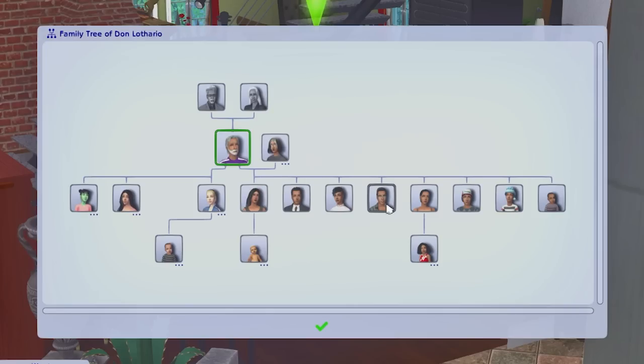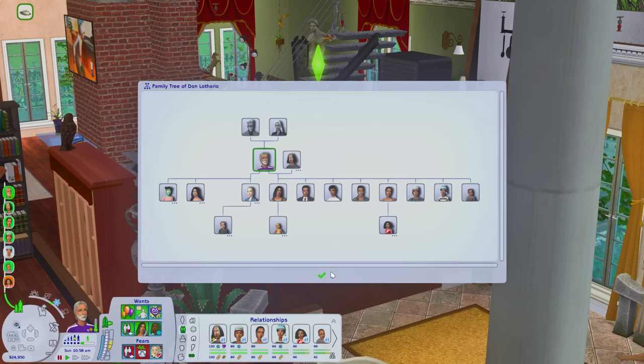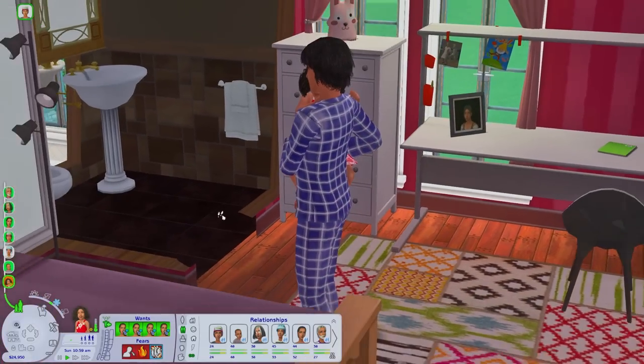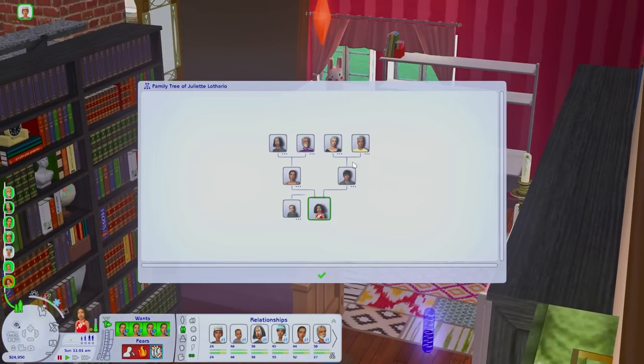Belladonna, Bex, Bonnie, and Brooks are our quads. Next, we had Harlow and Harris who were twins, and then we had Axel who is a single birth, and Ian who is also a single birth. As you can tell, Harlow, who is a teenager, actually has a child of her own named Juliet.